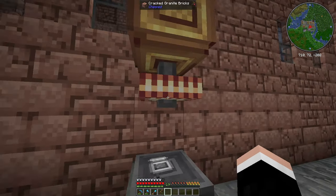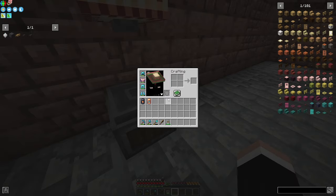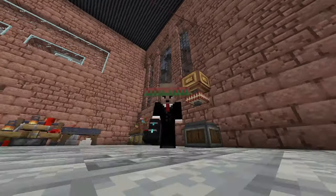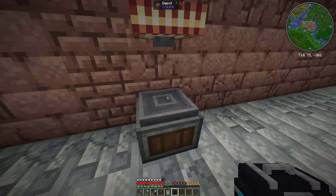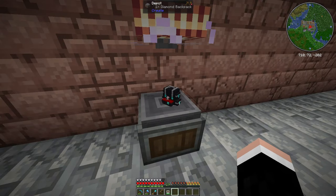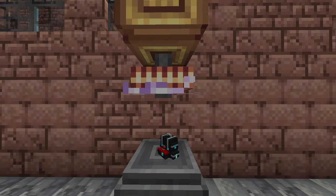What I discovered is you can charge your things here, as you can see, but what I didn't know is you can charge your backpack right here with the battery upgrade using the tesla coil. As you can see, I just put it there and you can see the animation - it's basically charging the backpack. I'm just gonna let this charge up.